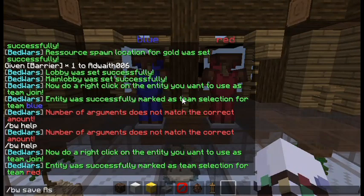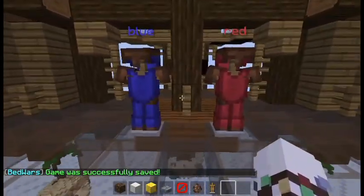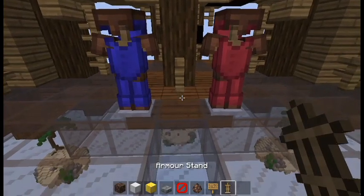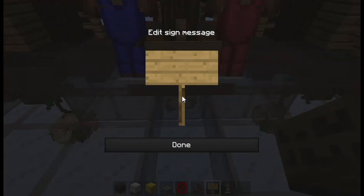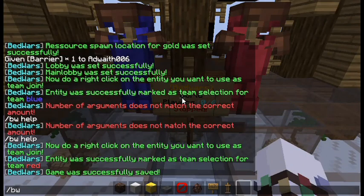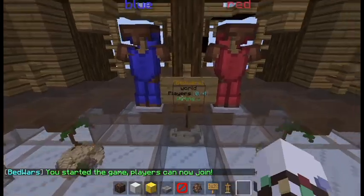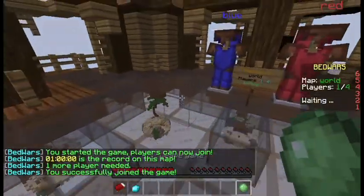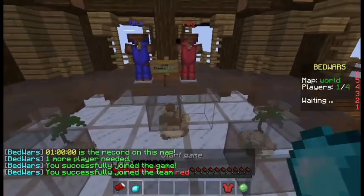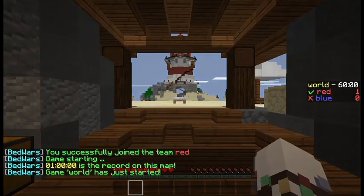Now save with /bw save ashore. Take a sign, place it, and type [BW] on the first line and ashore on the second. The sign will update. To start the game run /bw start ashore. Right-click the sign to enter the game, click the bed to choose a team, select red team, then click the diamond to start.